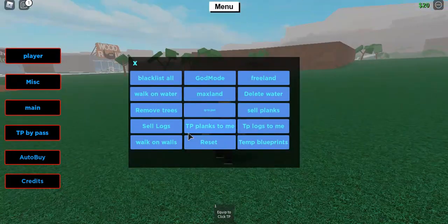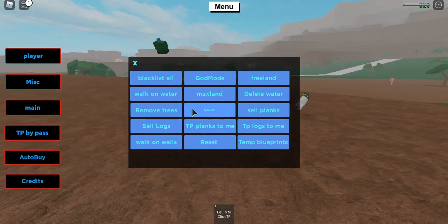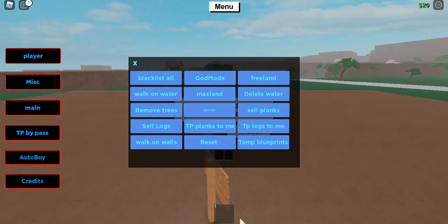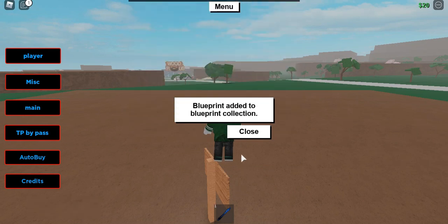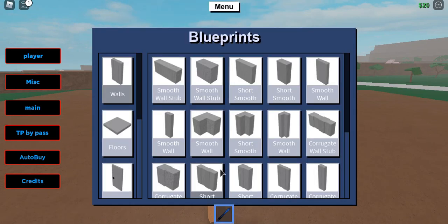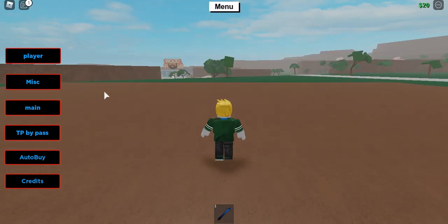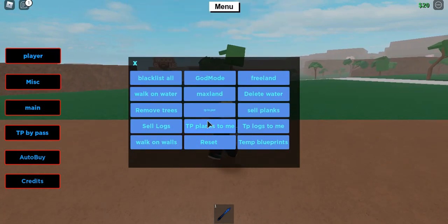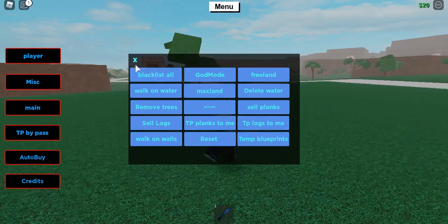You can reset your character manually if you don't want to go through the menu. There are also temporary blueprints — this gives you some blueprints you can use. These are added to your collection so you can place them, but when you leave and rejoin you'll need to run the script again to get them back.